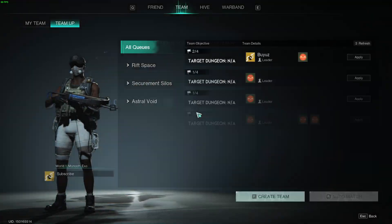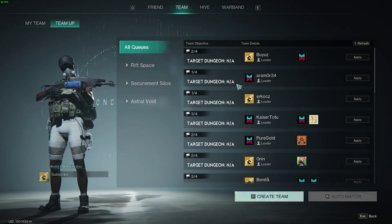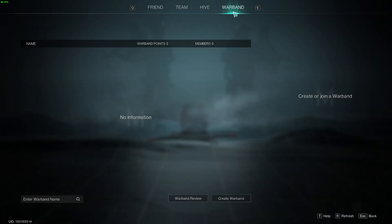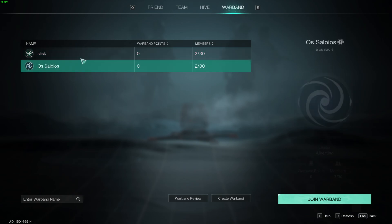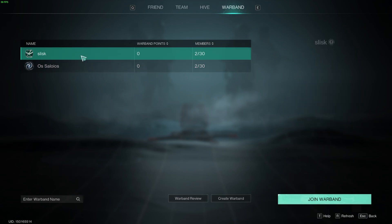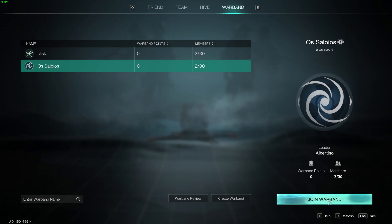To do so, first we're gonna press U on keyboard in order to open the theme panel. At the top, you want to switch to Warband. And then here, in order to join a warband, over here we have the list of created warbands. And you need to simply select the warband and then press Join.